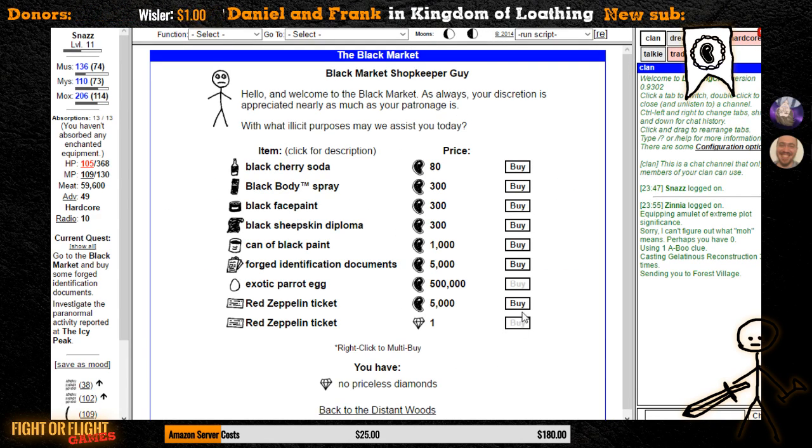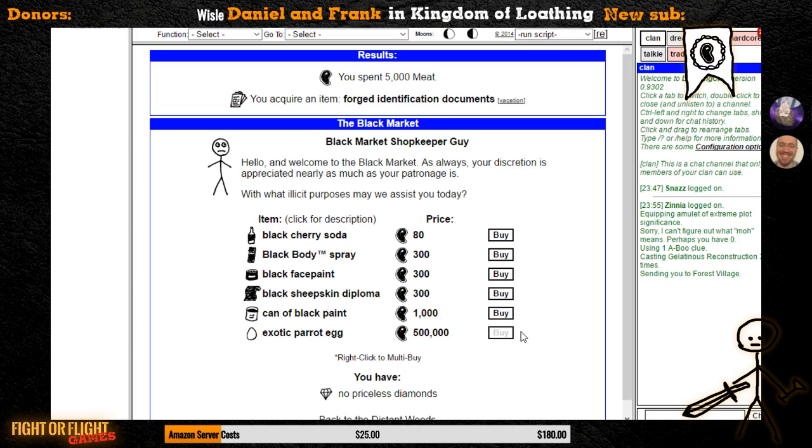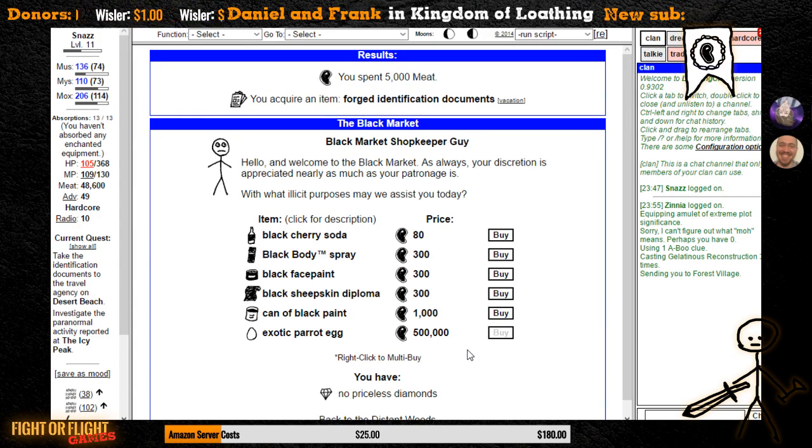Found the Black Market — gonna buy myself a Zeppelin ticket, because that's way more fun than going through the pirates, and just one thing of black paint for now, and the forged eye sanification documents. For a while, I don't know if this is still true, but the Black Cherry Soda was the best way to regenerate your MP — the meat price for this is the most efficient way to convert meat into mana points, mojo points, or muscularity points.